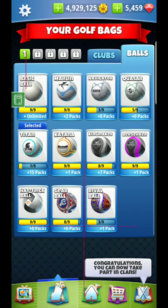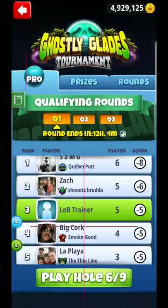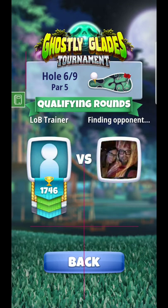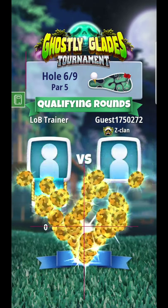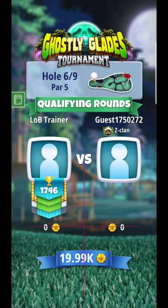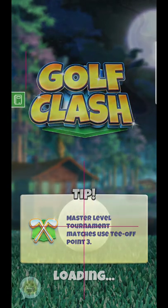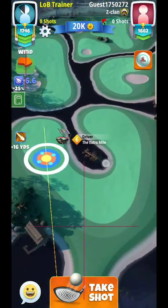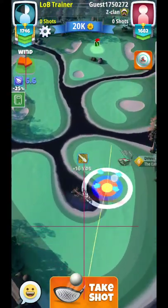Alright, hey guys, here we are back for hole 6. A little bit more range on this hole, so it's a little bit longer. I'm going to make sure that I have my extra mile on just in case — I don't know what the wind is. However, if you don't need it, you can get away with QB. It looks like we won't need it, so what I recommend here is that you just lay up.